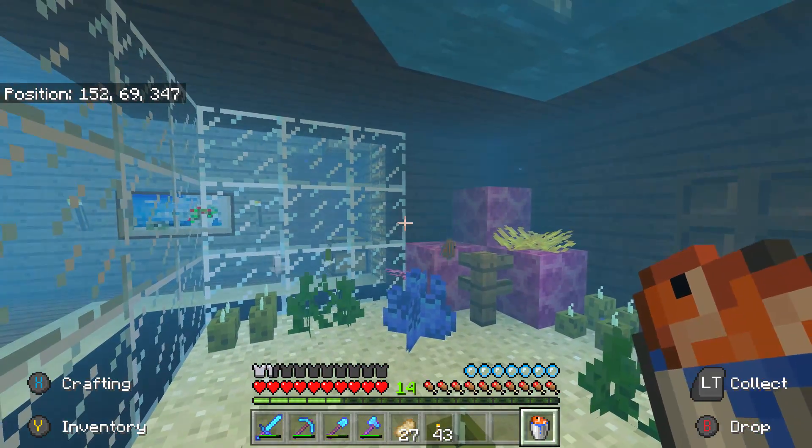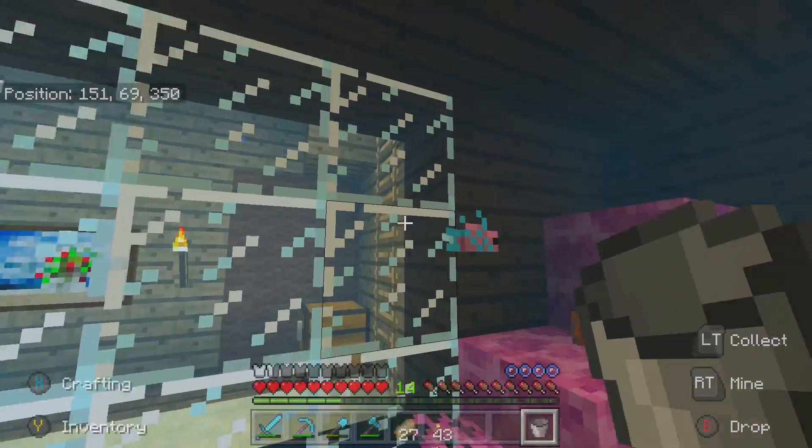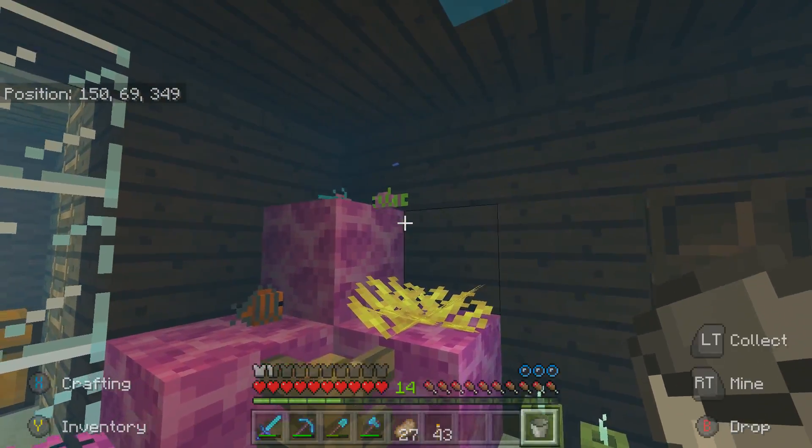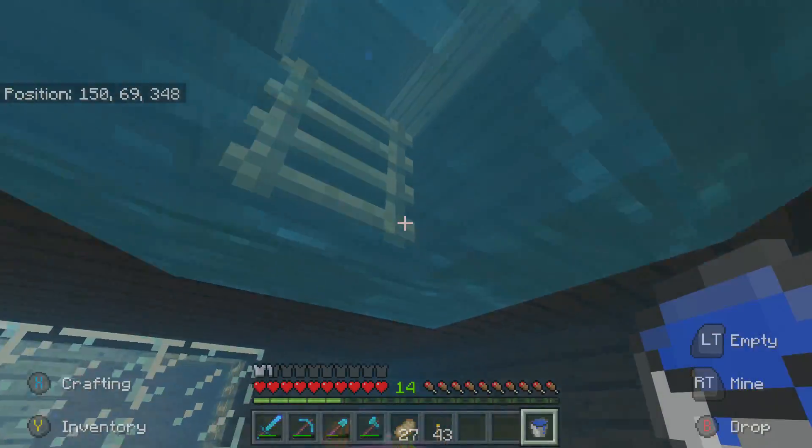We have a bucket of candy flush betta, so let's go and place that down. And there he is, look at him! He's a nice little fella, isn't he? Look at him go, he's swimming around, he's having a great time. Now if we get a bucket of water quickly without drowning, that'd be a good idea.